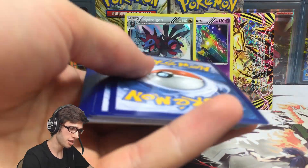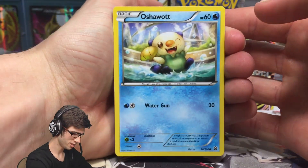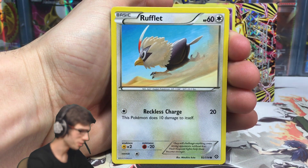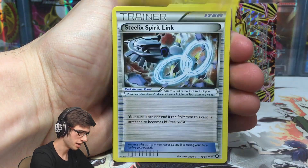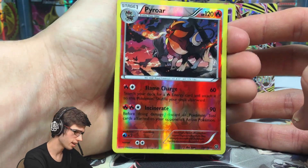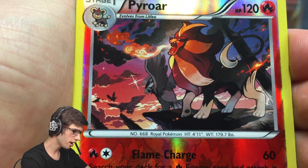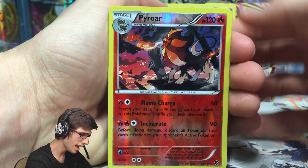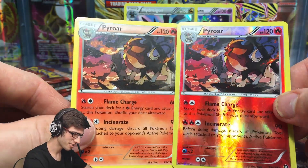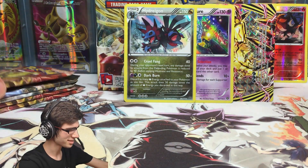If you went to the shops and bought three packs and got three pulls — whether a holo or a break — you would be absolutely stoked. Pack four: Oshawott, Rufflet, Tangela, Croagunk, Marill, Steelix Spirit Link, Klang, and a Pyroar Reverse Rare. I absolutely adore this art. And then we get the regular Pyroar as well — a double Pyroar! I love when that happens.